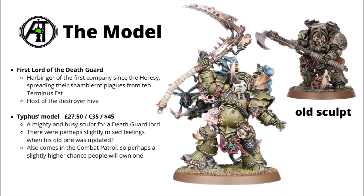For his model within Warhammer 40k, he's currently £27, €35, or $45 — a fairly mighty and busy sculpt, as befits the first lord of the Death Guard. I do remember when the miniature was replaced from the old sculpt, which I think was one of the better classic sculpts — a bit more of a brooding, amber-line sort of look.